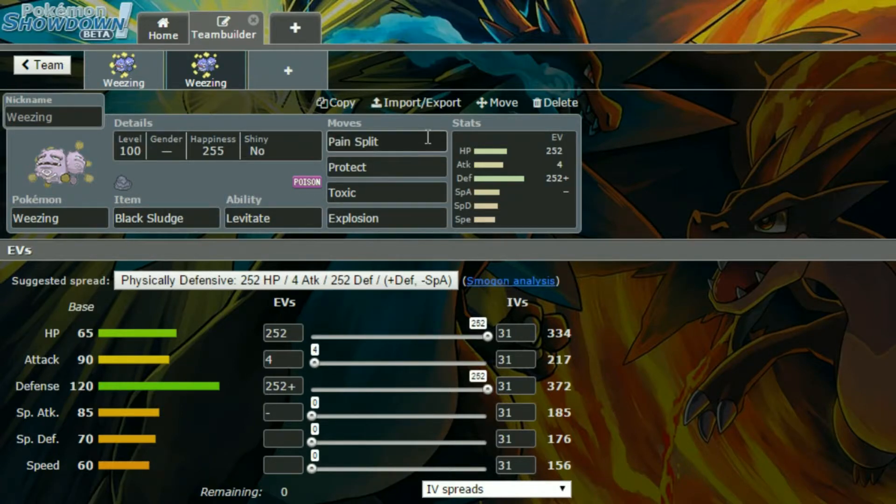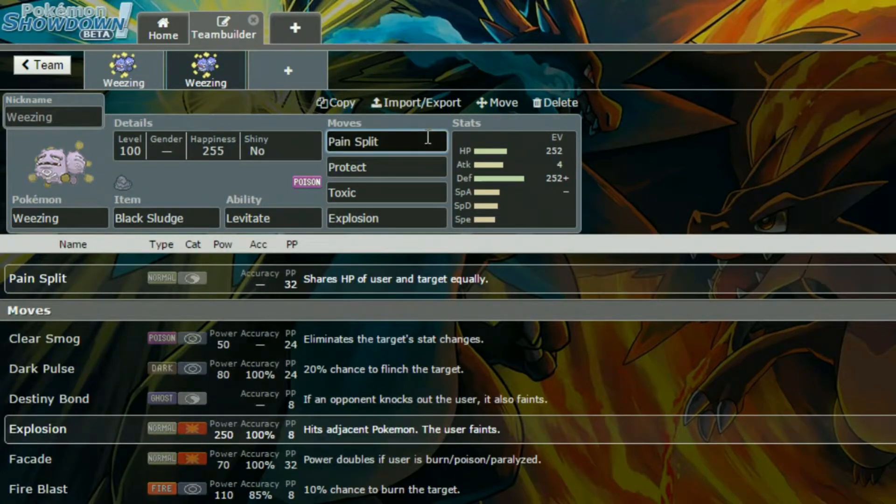We have Pain Split, which shares the HP of the user and the target equally — it splits it based on where your stats are and can be super handy in the cases of Toxic especially. And then we have Protect and Toxic, kind of more of a stall-y set.